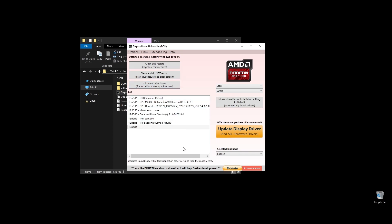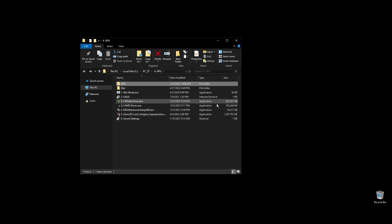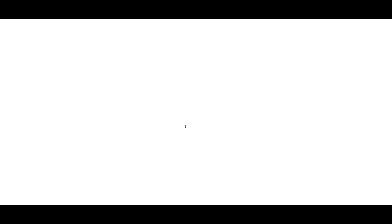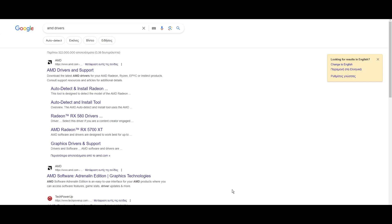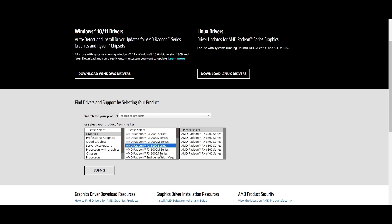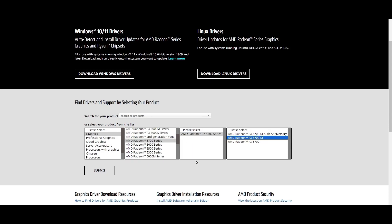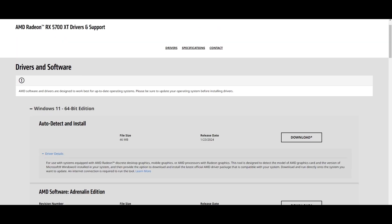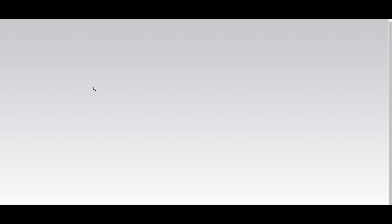Once your PC restarts, download the latest driver for your GPU. Go to either Nvidia's or AMD's official websites, choose your exact GPU model, and download the latest graphics card driver for your operating system. When downloading GPU drivers, you can always check each driver's update notes and see if something specific is mentioned for Drakensang Online. If something positive is said about Drakensang Online on a particular driver version, prefer that one; if it's something bad, avoid that driver version.